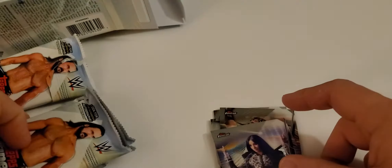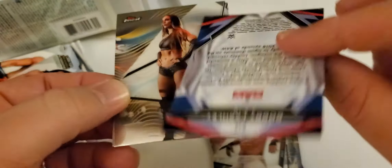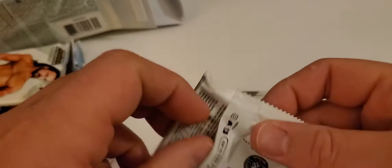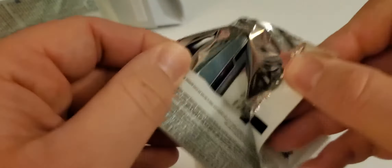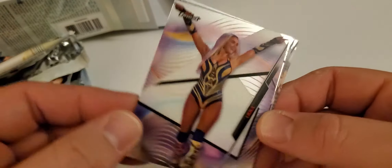Let's see, Angel Garcia. I have a Bobby Lashley. Finest Returns insert. Chelsea Green. And Casey Catanzaro. Let's see, Lana.